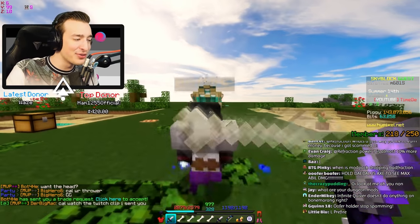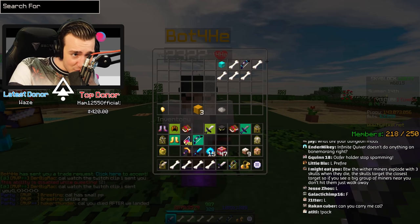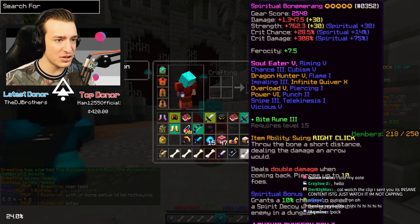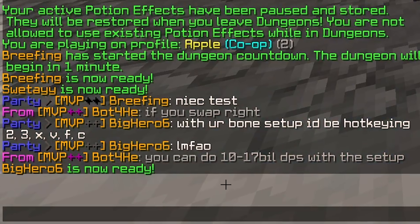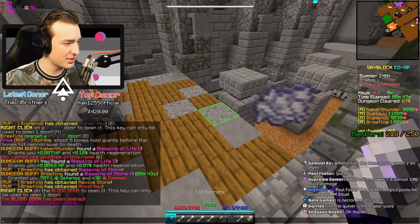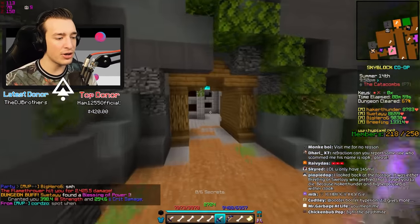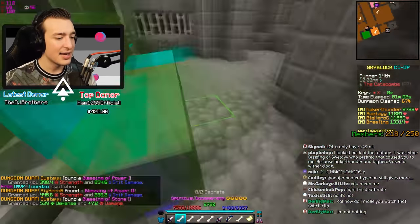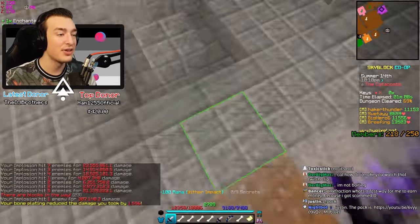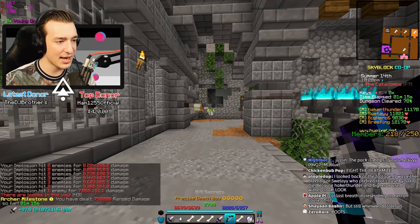I'm going to visit moralbot — feels weird visiting somebody for their bones but hey. He's giving me the bones and the head. Each one of these bones has got to be worth around 100 mil each. The strategy is: shoot five bones, hold giants sword before the bones hit Necron, then swap to death bow. The death bow has an ability that does plus 100% extra damage to undead mobs, and Necron counts as undead — the strength and the 100% damage stack, and you can do crazy damage.